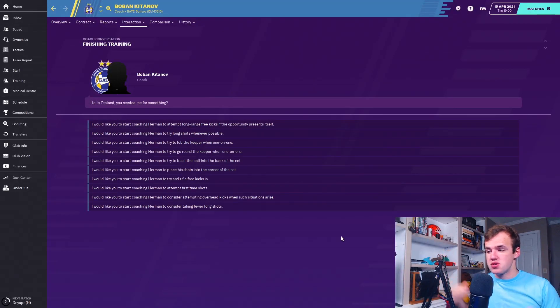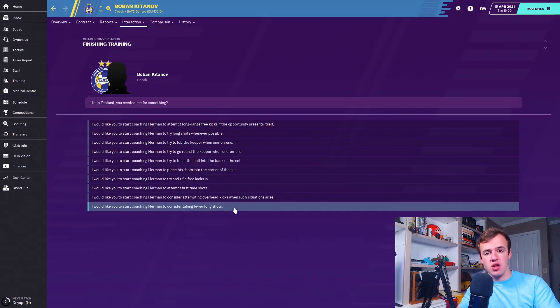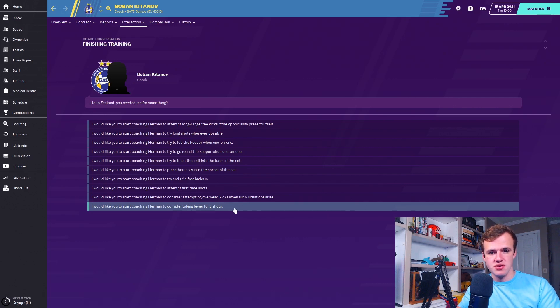Then there's the ever-useless 'attempt overhead kicks when the situation arises.' You have to be an unbelievable player in general — excellent finishing and tremendous anticipation to see that opportunity coming. But even when a player has this trait, you're going to see maybe one goal like this a season — other things should take precedence in a training workload. Sometimes players come through with the trait naturally, and that's cool. Last one in this section is 'consider taking fewer long shots' for those challenged at taking long shots — kind of similar to pass instead of shoot, but for midfielders.